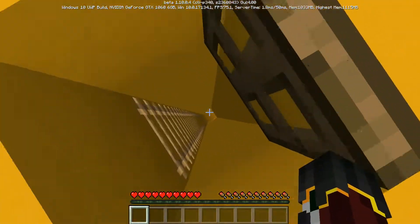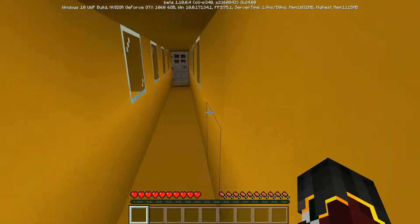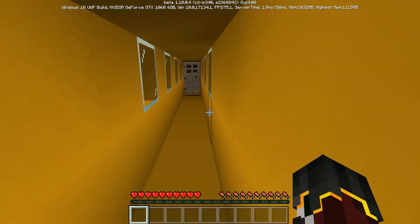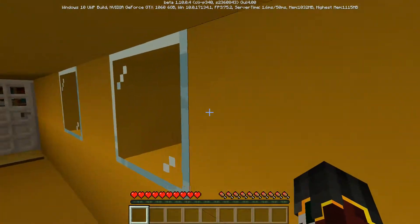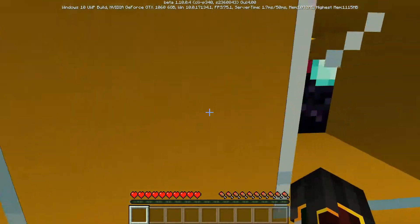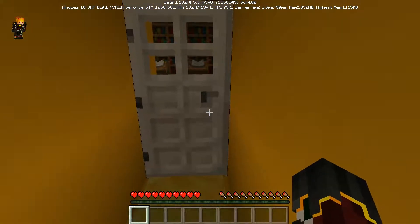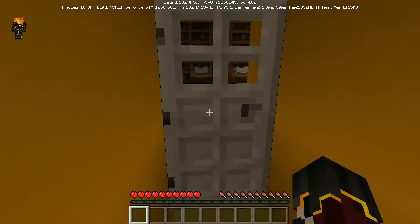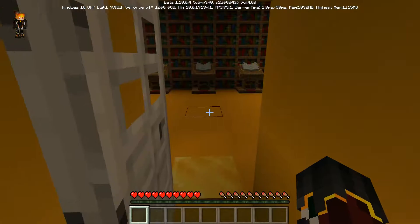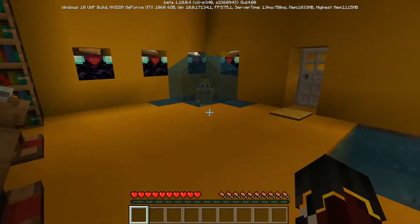Anyway, let's go ahead and go to the third and last one, which is the yellow one. Let's get in and see what's in it. I hope it's something good this time. I can see some enchanting tables here. Let's go ahead and have a little sneak peek and get in.